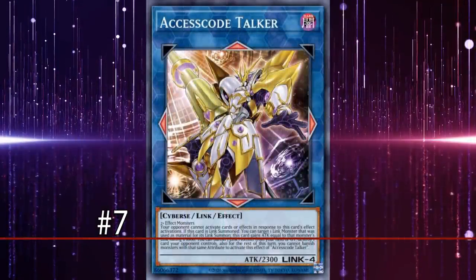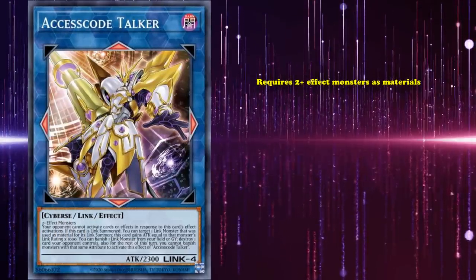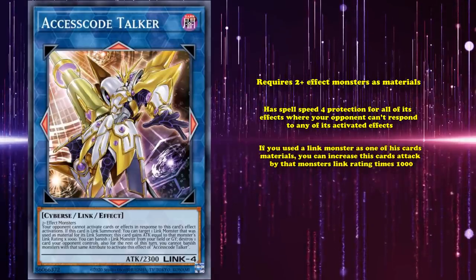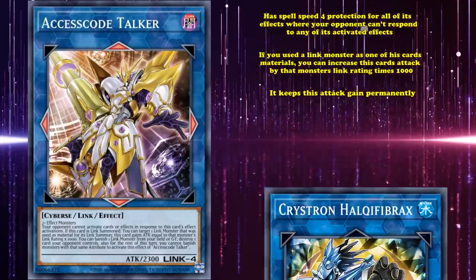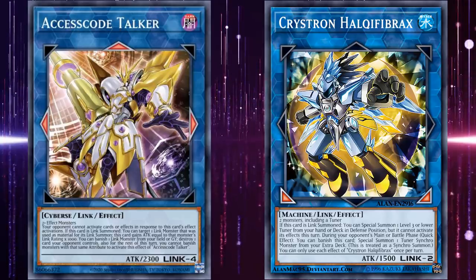At number 7, we have Access Code Talker. This is a Link 4 monster who requires 2 or more effect monsters as materials, and basically has spell speed 4 protection for all of its effects, where your opponent can't respond to any of its activated effects. As soon as this card is summoned, if you used a Link monster as one of its materials, you can increase this card's attack by that monster's Link rating times 1000, and it keeps the attack gained permanently. So if you simply had a Link 2 monster as one of its materials, that gives it a 2000 attack boost, bringing it up to 4300 attack baseline.